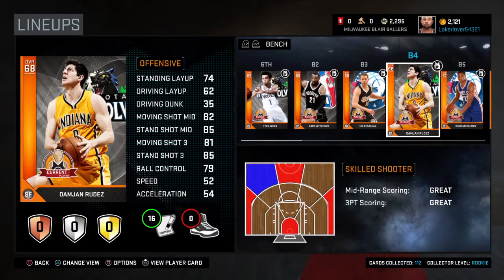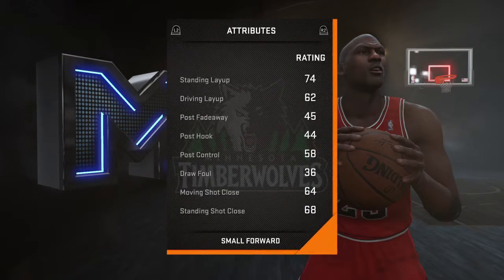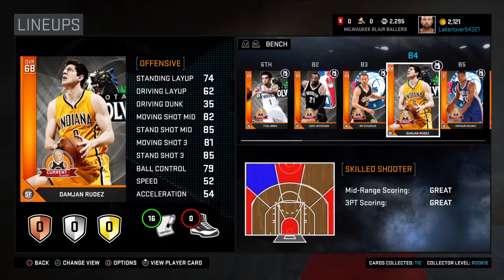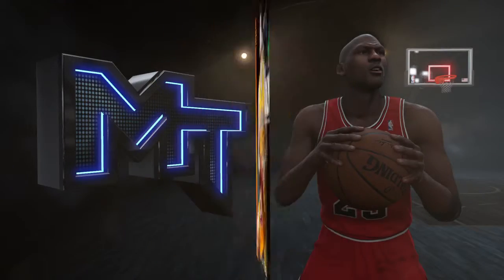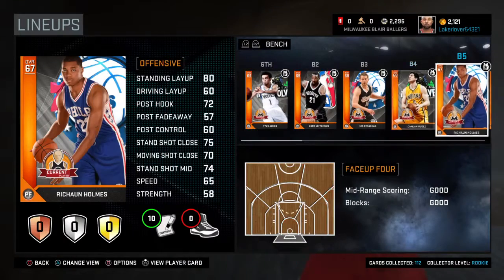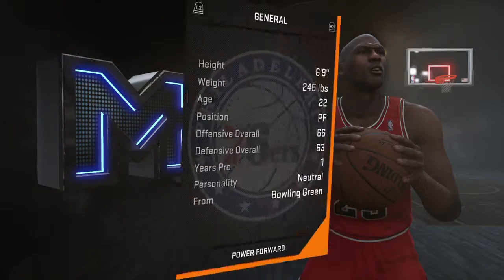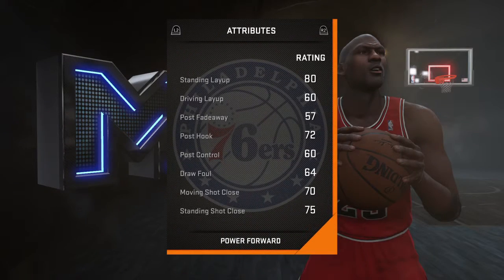Damjan Rudez has an 85 standing shot — that's the only reason he's in the lineup at 6'10. You could run him at power forward. He's probably not much of a rebounder but he can definitely shoot the rock. Yeah, terrible rebounding on him.